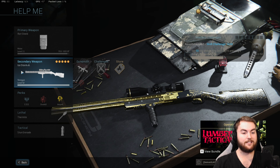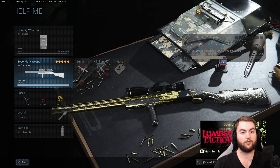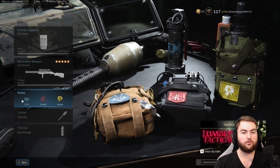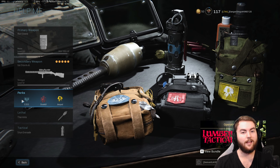Our secondary is the lovely 725 with the slug rounds and of course the sniper scope — those are two of the attachments and you'll have to wait a little bit for the rest. For our perks we are going with EOD, Overkill, and Amped. EOD for that explosive resistance is very very important. Overkill so we can run the riot shield and the 725, and Amped for that super fast weapon switch speed, which is very very important for this class setup.